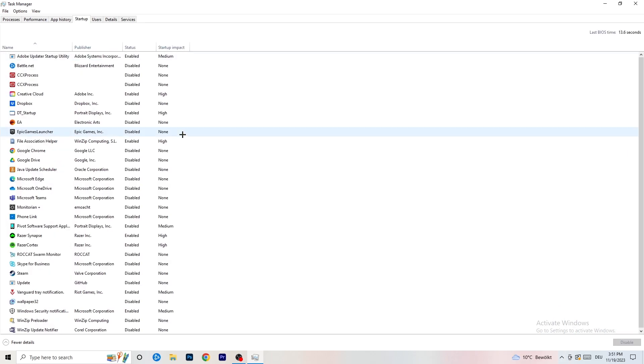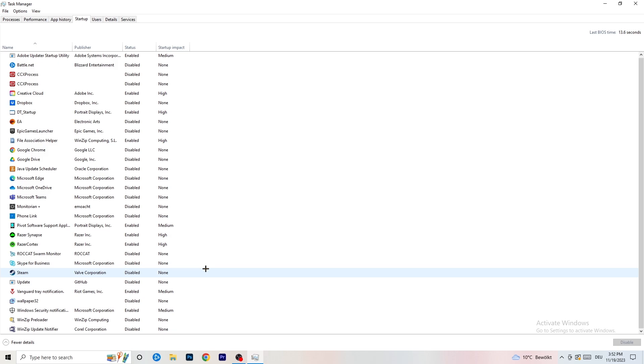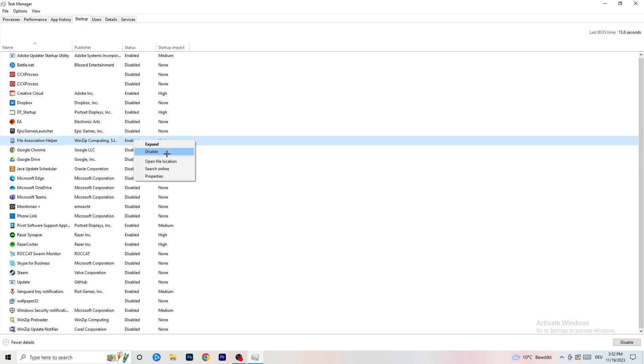Next, click on the 'Startup' tab. I have a lot of applications disabled because my PC is a low-end PC — it tends to have low FPS, crashing, and not launching. You want fewer applications running in the background since they take up GPU and CPU usage. Disable every single program you don't want starting in the background when you start your PC — basically everything except Windows or essential system things. Right-click an enabled item and click 'Disable'.